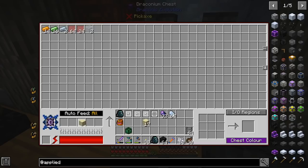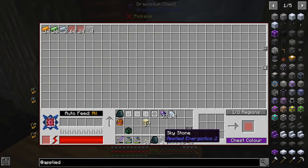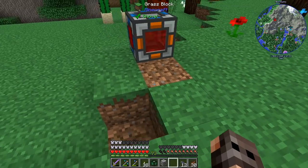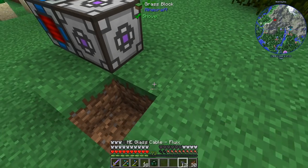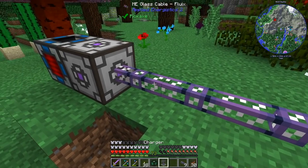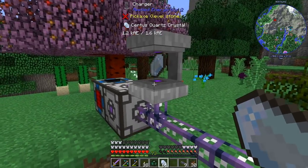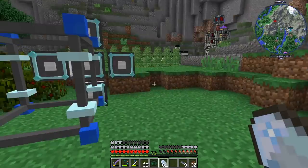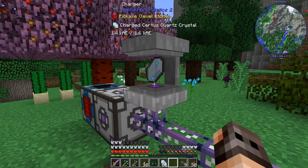Fun fact: if you put one sand inside the draconic chest, it will give you two glass — it doubles everything. Applied Energistics runs on a different power source than RF, so I have made an energy acceptor and some cables. The first thing I normally make is a charger so I can convert normal certus quartz cores into the charged version, because you don't get that many charged versions when mining and this is the best way of converting it.